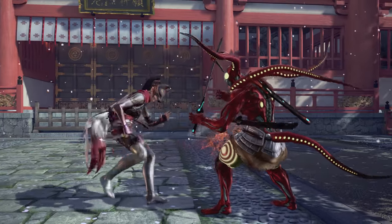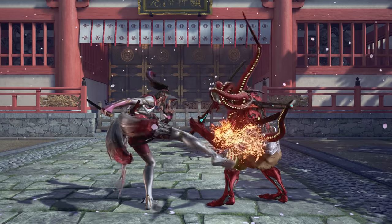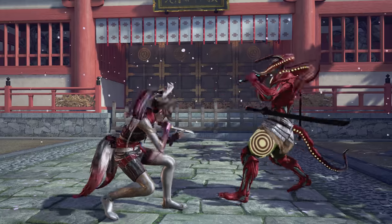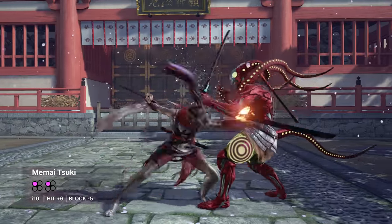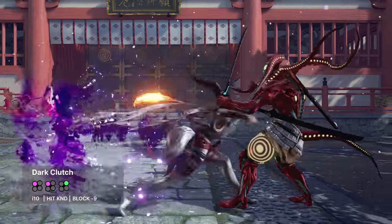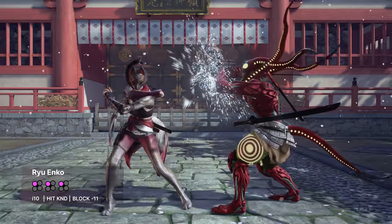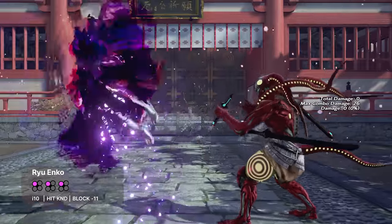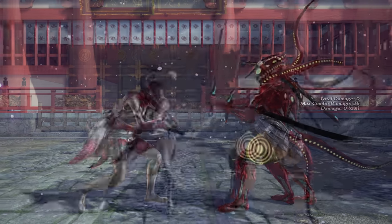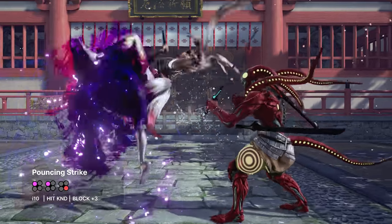At close range, Kunimitsu's pokes aren't particularly threatening in and of themselves in terms of raw damage output. What they are very good at is locking the opponent down so that she can start her scary mix-up game. Mimai Tsuki is a high mid at jab strength. On block you can discourage retaliation with Dark Clutch, a safe uninterruptible mid follow-up. This is linear, but Ryu Encore will catch steppers at the cost of being unsafe. Remember that if you block the blue blade, you can punish it.